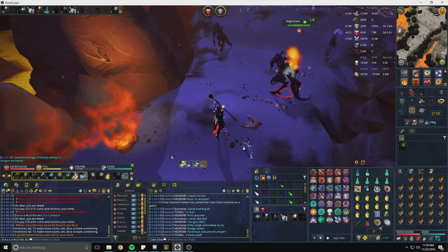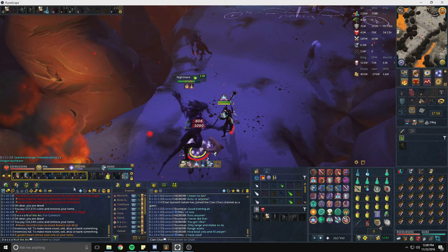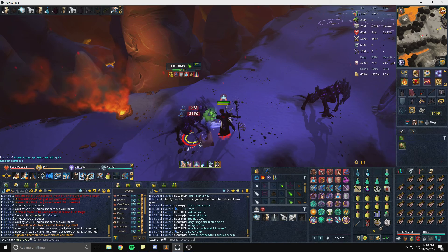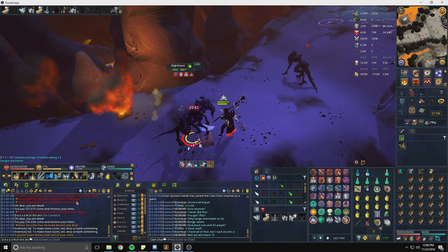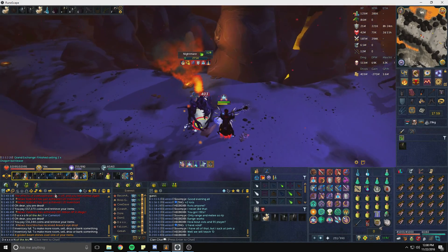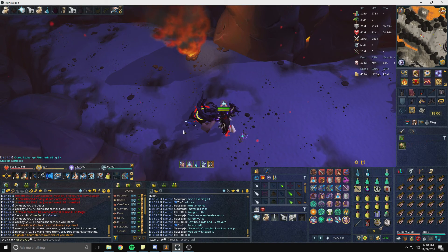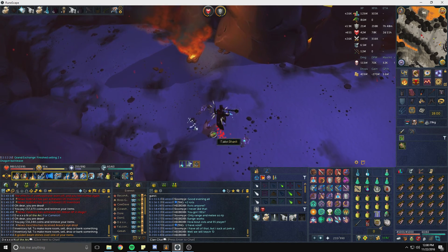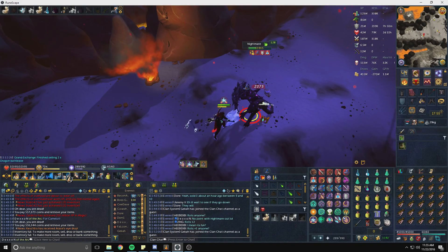You can sit on the easternmost part, rinse and repeat. All you really have to worry about is prayer. Sometimes you won't kill them fast enough and they'll still get off that ranged attack, so just be mindful. Change your quick prayer over to range, take the hit, then switch back to soul split — easy money. This is how you're going to earn about four to five mil currently in the game.